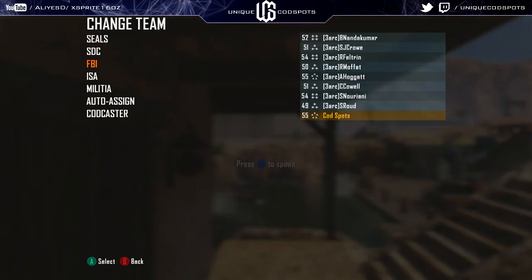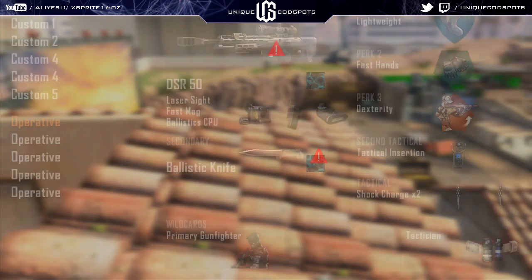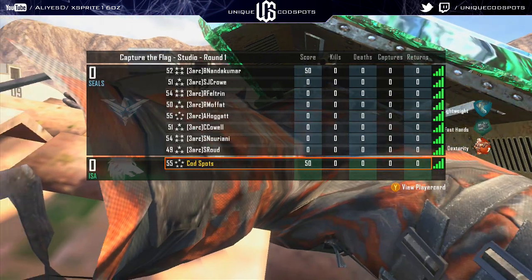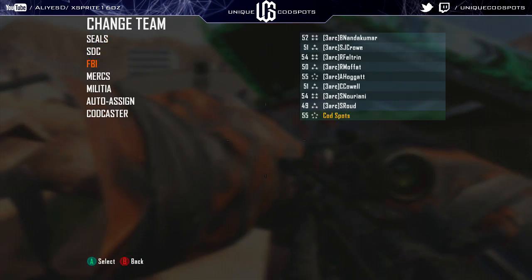One, two, three, four, five, and six — I'm up here. Place tac. Now whatever team you're on — for me I'm personally ISA team — that's the team I go to. If I want to get a friend up, what he does is go to ISA, pick a class, do not spawn in, then change teams to whatever team I assign him. So if he was FBI, he would go ISA then FBI; if he was mercs, ISA then mercs, and so on.